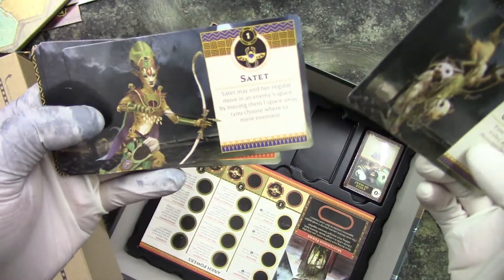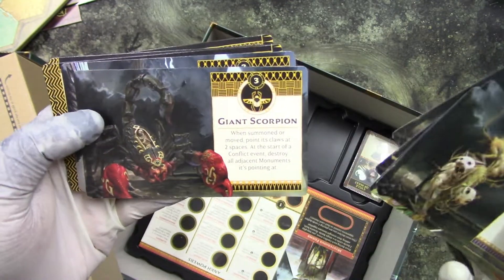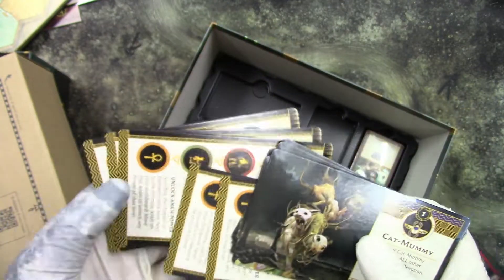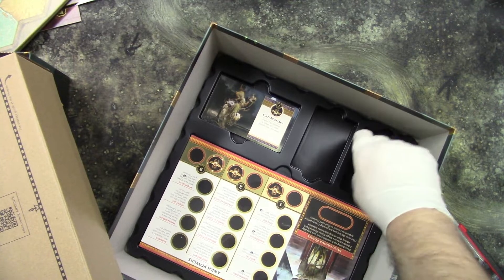Cool artworks. We get cat mummies, Satet mummies, Apep, giant scorpions, androsphinx, and action cards we get for cat players.